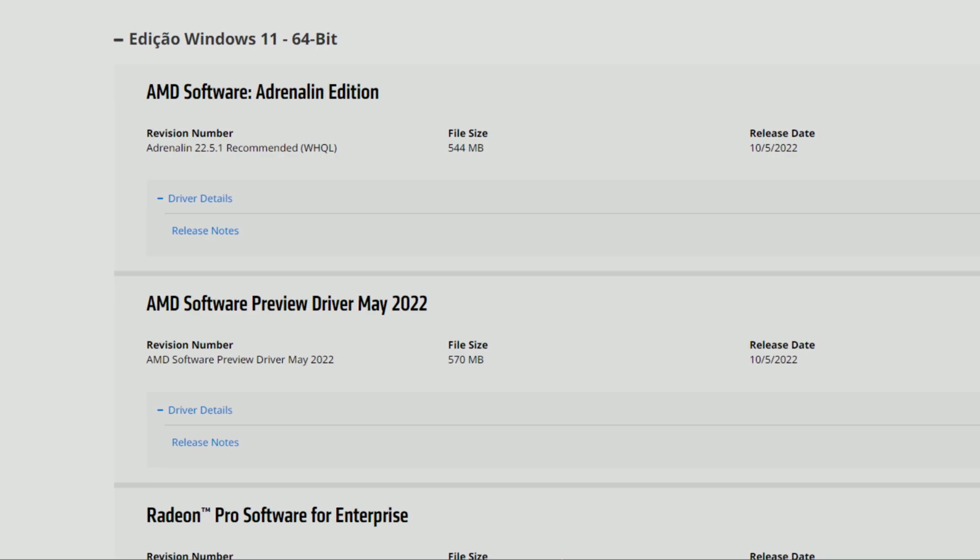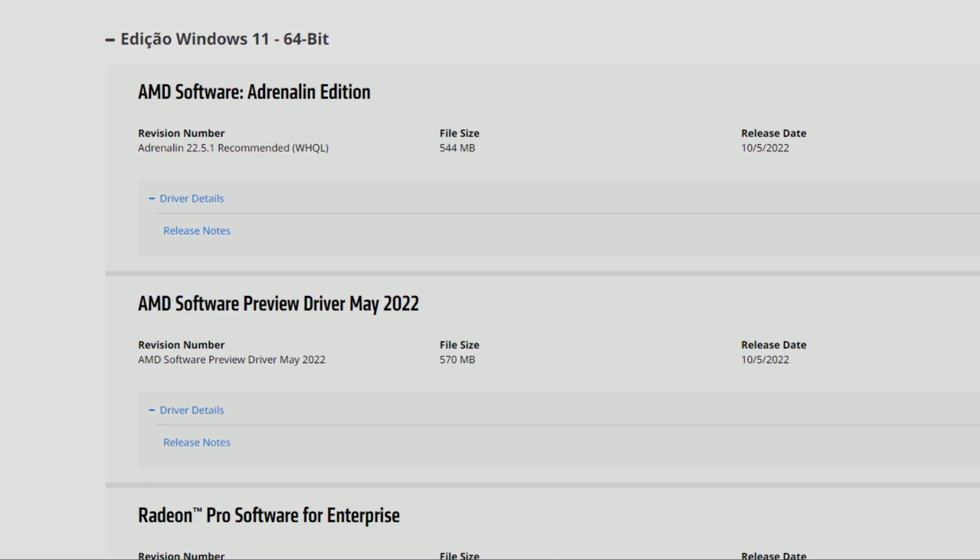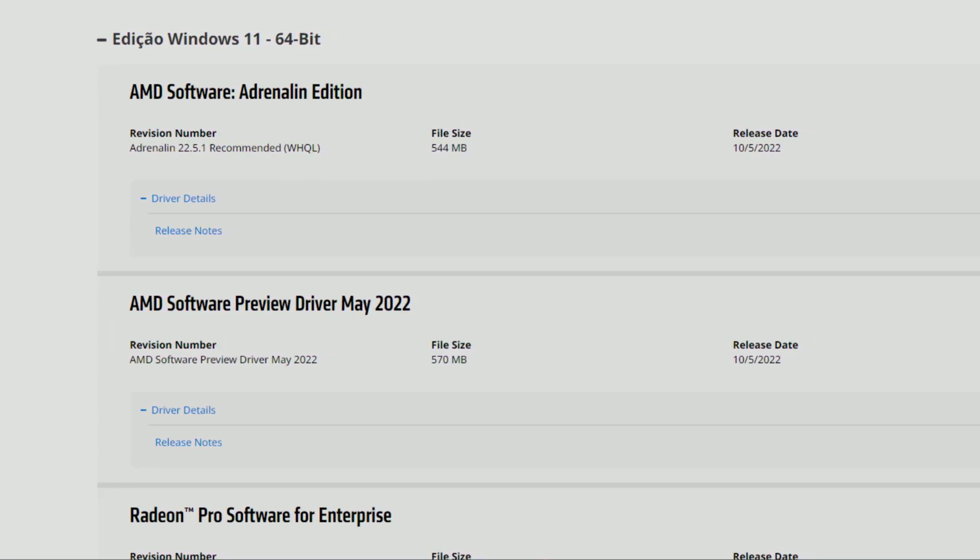As I say in my videos, 22 is the year 2022, five is the month May, and one is the revision in that same month — so the first revision of May. AMD gave us two options: the 22.5.1 which was automatically the recommended WHQL-signed driver, and then the May preview drivers which are way better. Since 22.5.1 is the recommended driver, I'm covering it because most of you will still use it and don't want to mess with optional drivers.